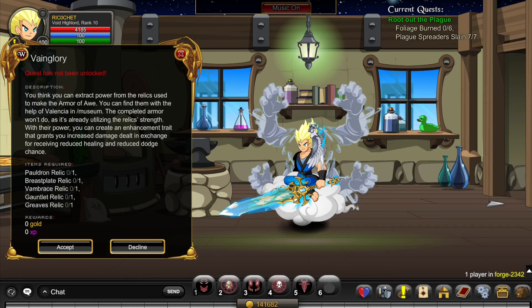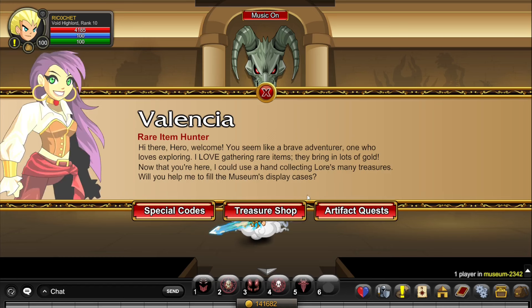Then we do Vainglory. To unlock Vainglory you need Rank 9 and Level 90, and you must complete the Absolution quest before this. To unlock all the relics you need to complete the Armor of Vaughn quest, which you can get from Slash Join Museum. Interestingly, you can now get an item from there that gives you all the Vaughn enhancements in your own house.